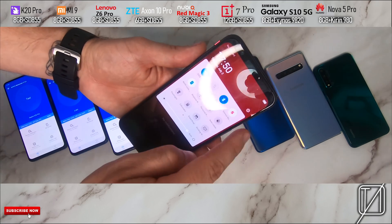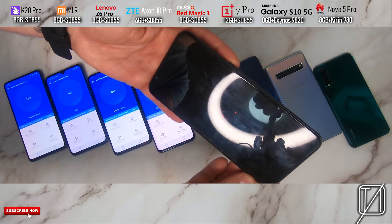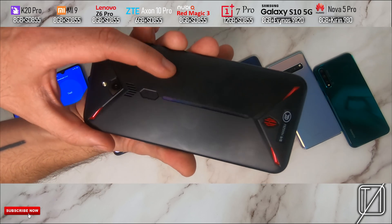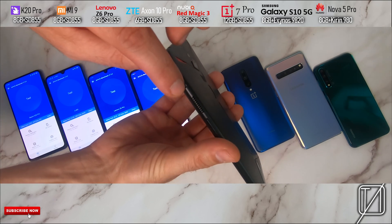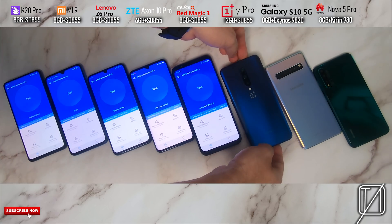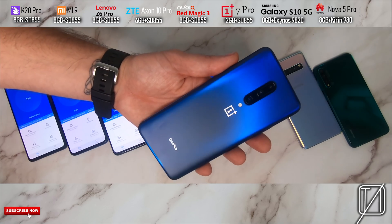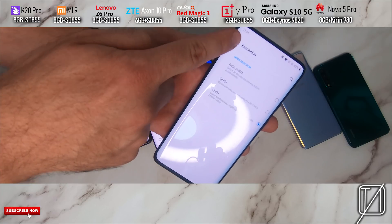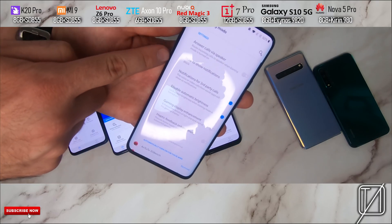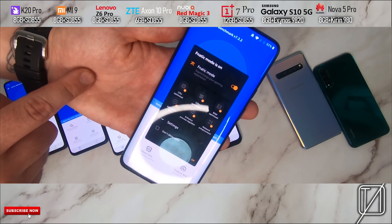Then the Nubia Red Magic 3 has 8 gigs of RAM and 128 gigs of storage with a Snapdragon 855 chipset. It has a game overlay tab which utilizes LED effects and an intake and outtake fan for cooler performance, and we're going to jump into AnTuTu through that. Then we have the OnePlus 7 Pro with a massive 12 gigs of RAM. I've changed things to Full HD to match the others and kept the 90Hz fluidity on. I'll also be using Frenetic mode on AnTuTu.